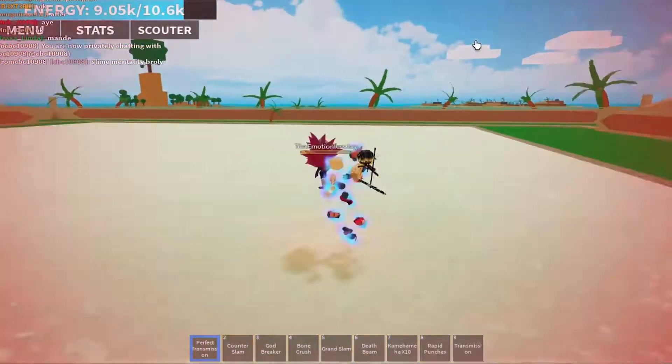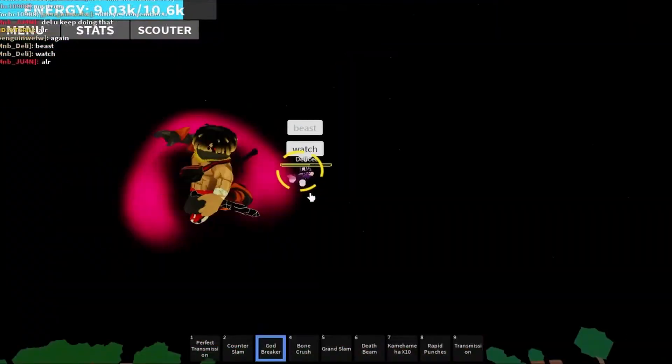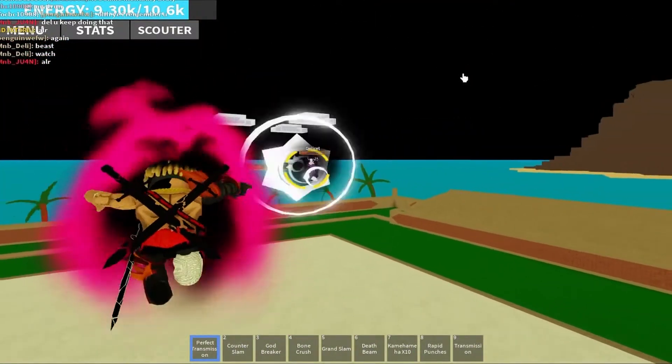The game features a standard skill and stat point system, five maps, and a boss that goes by the name of Son Goku. It has one of the most decent fighting mechanics we've ever seen. Despite so many features, the game works fine on mobile and is a great pastime for on the go.